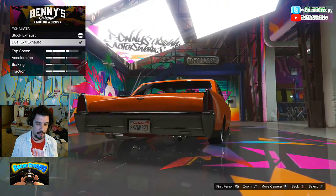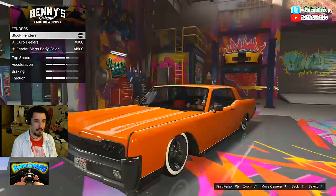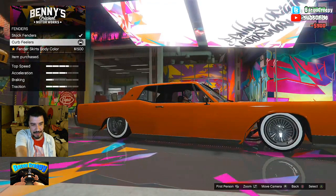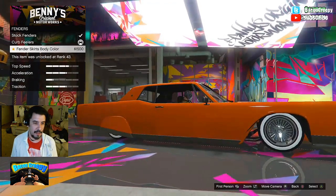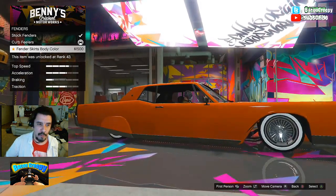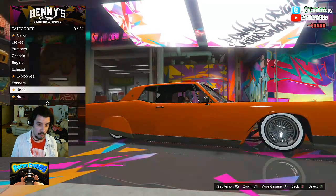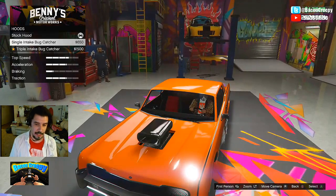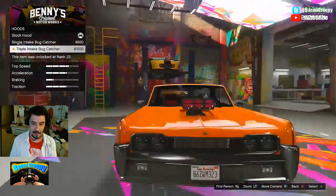Stock exhaust, dual exhaust — all right. I never get explosives. Fenders — curb feelers! The little wires that stick out by the corners for old men to park near the curb. That's awesome — already got them. Fender skirts — oh look at that, this is like an old man boat. I'm going with the fender skirts. The hood — we got the single out, oh Jesus Christ, look at that triple intake bug catcher.